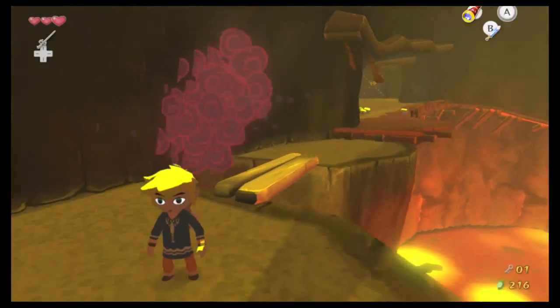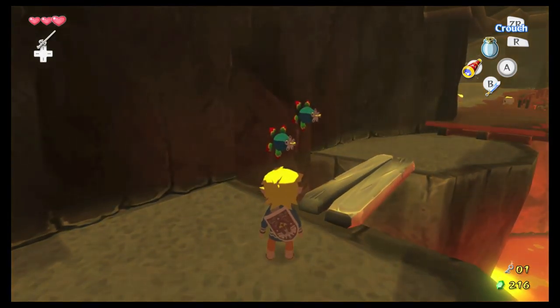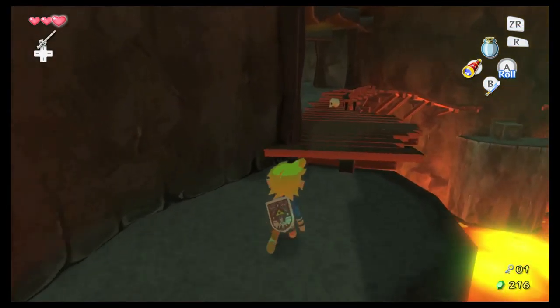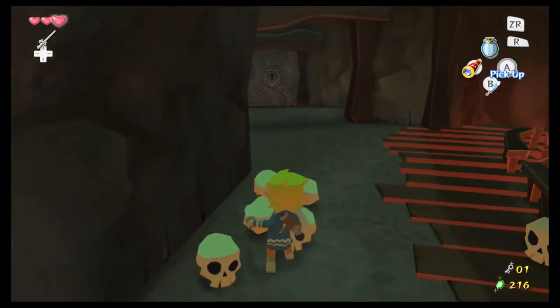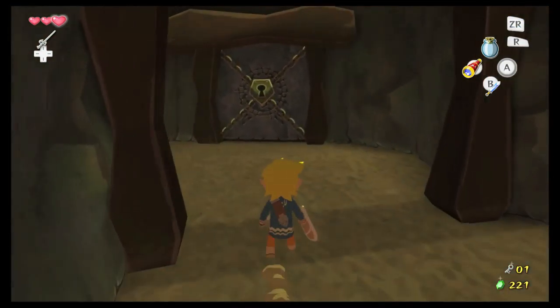Also, you can throw things up onto flowers. I don't know why they stick to the wall like that when you do that, though. It's useful I guess, but I would expect them to fall as soon as they're hit.